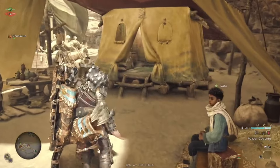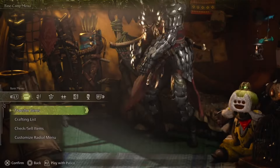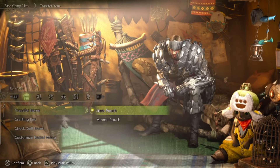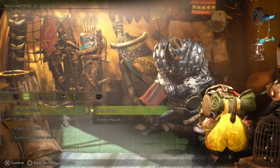Let's talk about the tent. Going in here, the first option is to transfer items, which is actually very important. The moment you finish the story mission or as you're exploring, you'll want to take a look at the transfer items section.